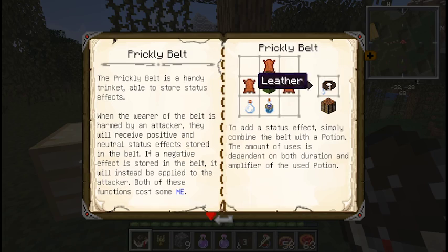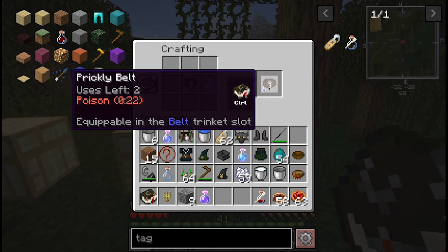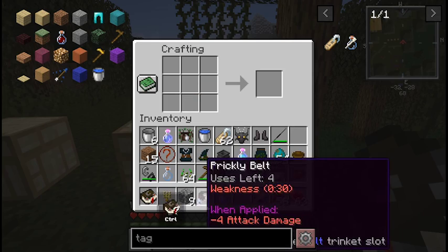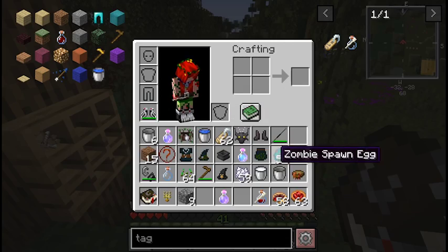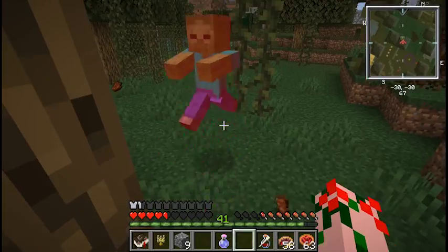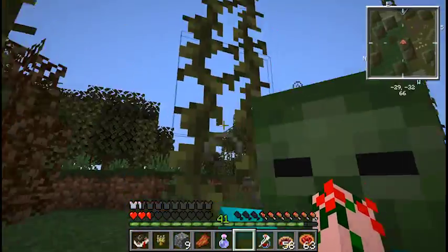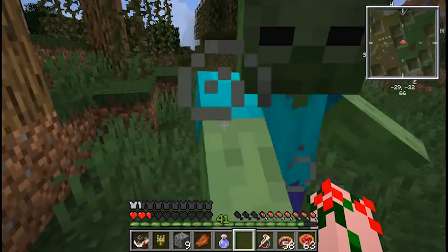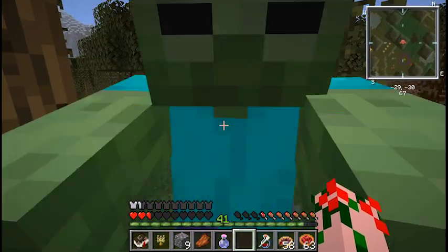Prickly belt — kind of a silly name. Requires leather, cactus, empty bottle, and water essence. When you take this belt and combine it with something else — poison, weakness — you can see that's getting applied to the belt and it has uses for that effect. The little bottle on the side fills up. You put this belt on in your belt slot, and if we get a zombie to hit us, you can see the particle effects around the zombie — he's now affected by weakness, sufficient weakness to actually make it so he doesn't deal damage to us. It uses up one of the charges in the belt. Basically you can bind a brew or a potion to the belt, and when someone hits you they'll get affected by it. Really useful.